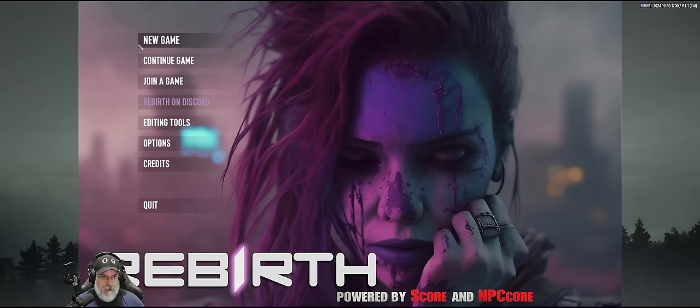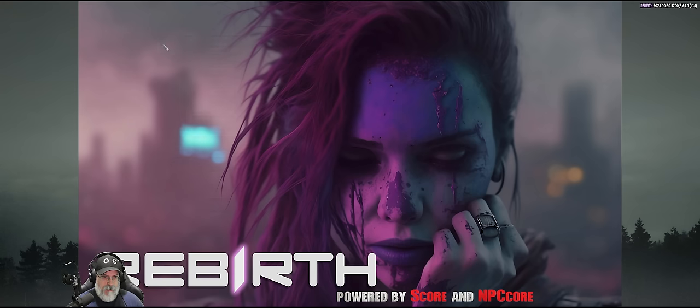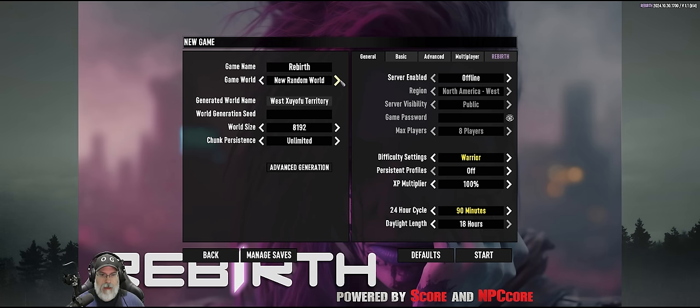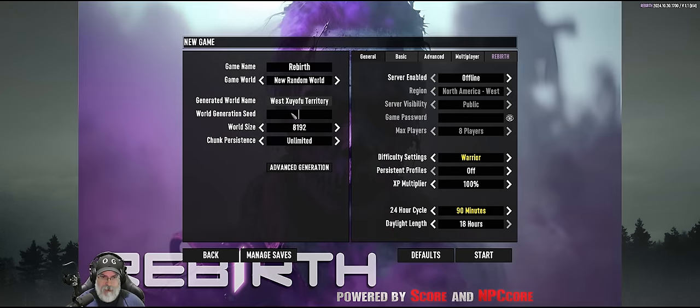Let's jump in and get started. We're going to start a new game, call it Rebirth, make this an 8k world, and use today's date as the seed — November 1st, so 11-1-24. It looks like that's going to put us in the Codezo Mountains. I'm not going to do advanced generation, just let it do its thing.